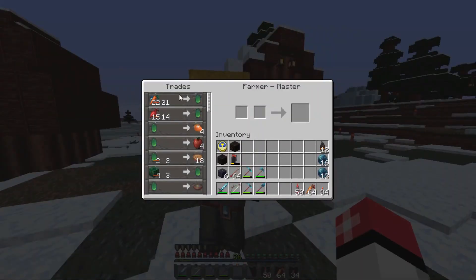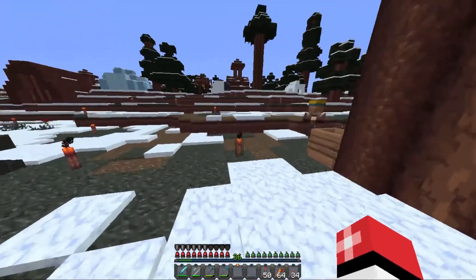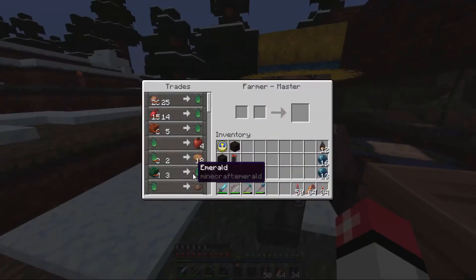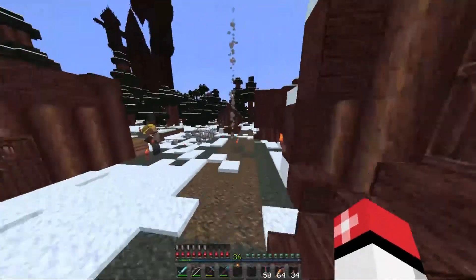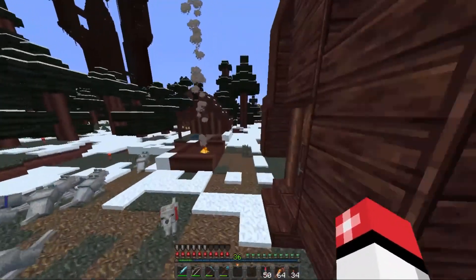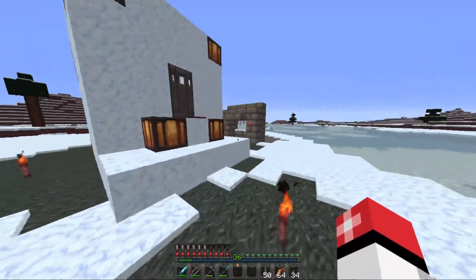Now we've got a couple of these master villagers that buy pumpkins and melons and carrots and potatoes and stuff like that. So we're doing really good. Now let me show you a few things that we've done while we are over here.